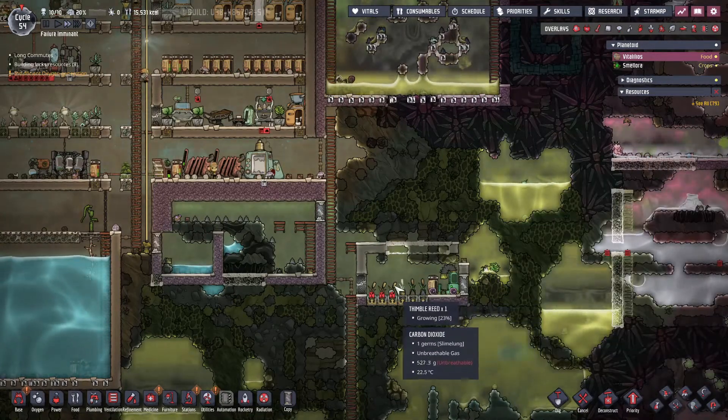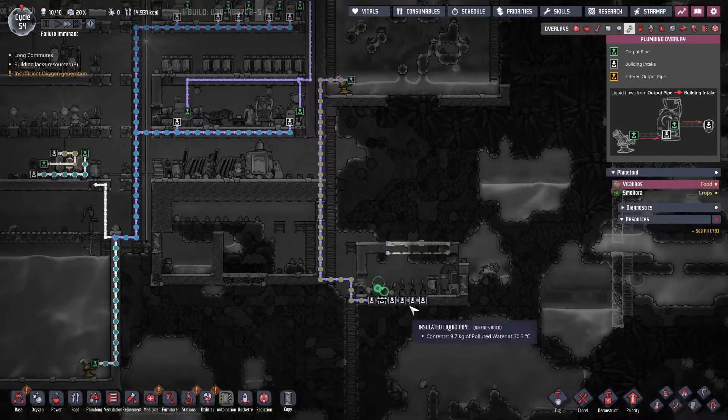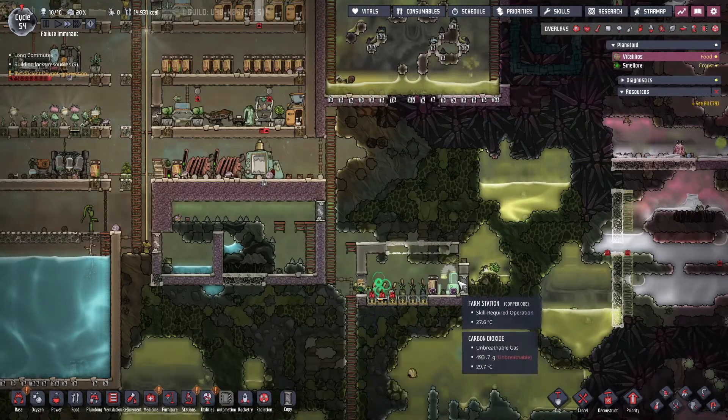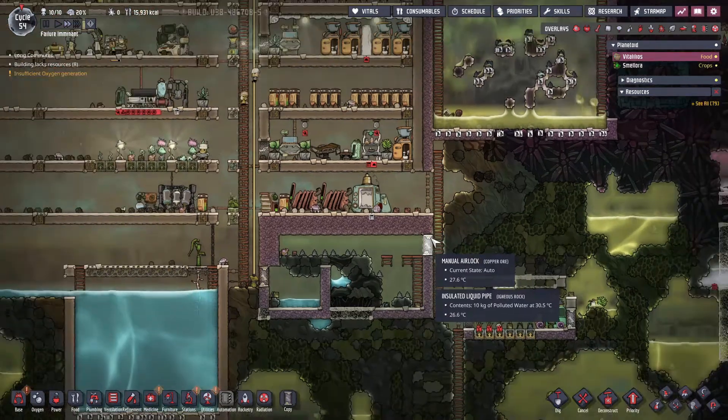It looks like these are growing now - there's some irrigation, water coming down here. We've got the farmer using the farming station, which helps fertilize and increase growth speed and all that good stuff.